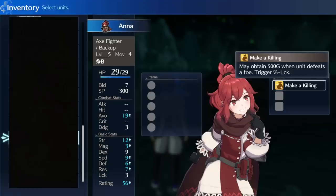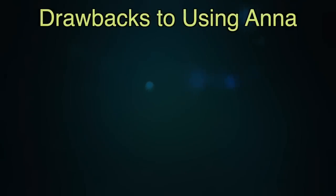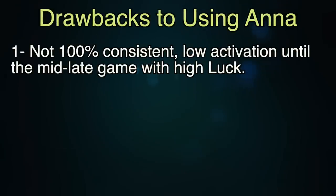So in order to make the most use out of Ana's skill and get the best gold farmer we possibly can, we need to maximize her luck stat as high as possible. Of course, no strategy is foolproof, and before I dive in I'm going to give you a couple of the disadvantages. One drawback is that this strat won't be 100% consistent, and it won't completely get rolling until mid to late game when your luck stat gets high enough to be activating the skill frequently enough.